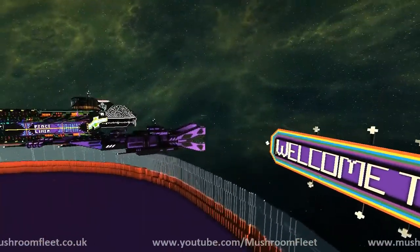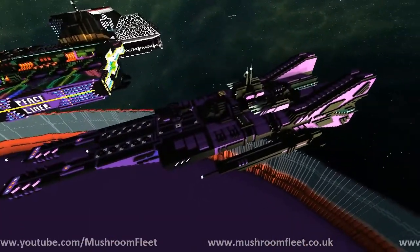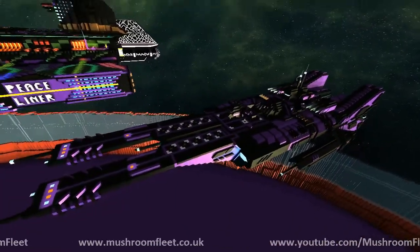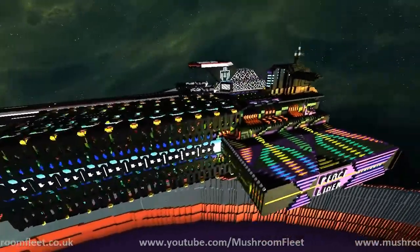Like a neon sign from Vegas. And then we have the New Ship 3, which is obviously a Dalmont creation with my interior. And then there is the Peace Liner, which features all of the colours.